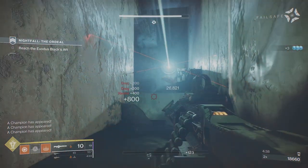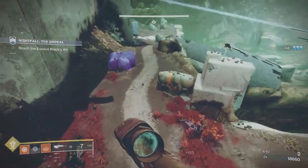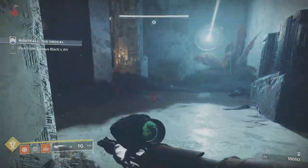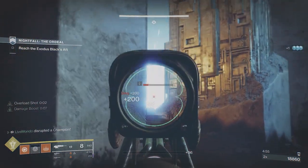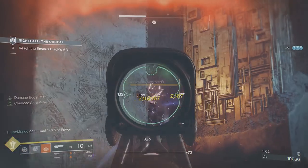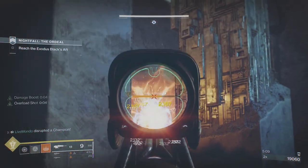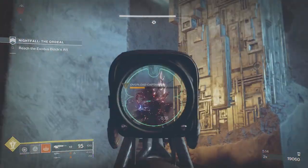You can be a little bit freer if you can isolate a champion. I'm just going to pick up this heavy brick. It allows you to be freer with Xenophage because you know you're going to get heavy ammo from finishing one. It's not ideal to put yourself in a dangerous position just trying to finish an Overload Champion. This Night Watch does great damage.